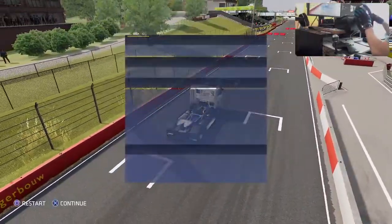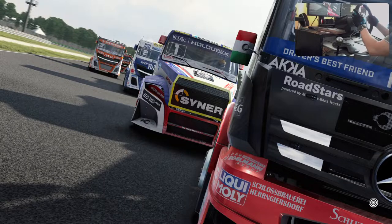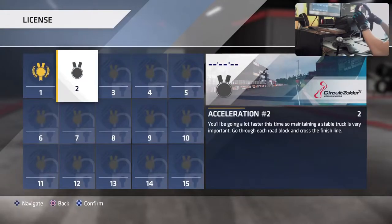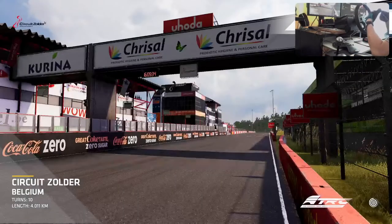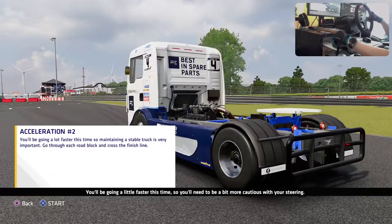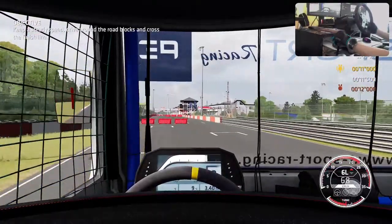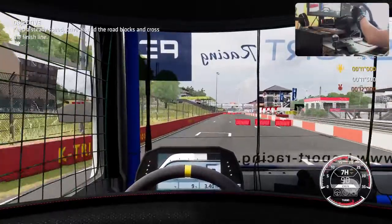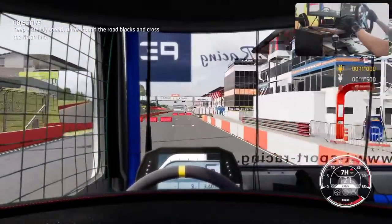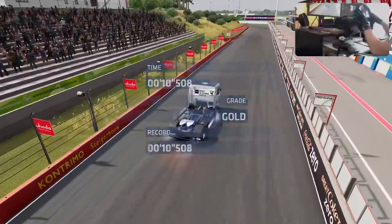I hit one of the roadblocks - one of the things I need to feel is how big the truck is. It's really hard to see from the inside. When it fails it takes me all the way back - I wish there was a restart button so it doesn't have to reload every time. That was almost half a second quicker though - the stability wasn't an issue at all once I was avoiding the obstacles.